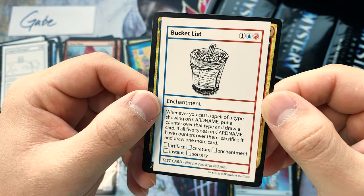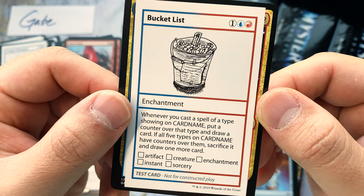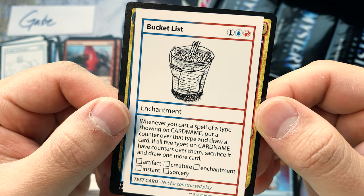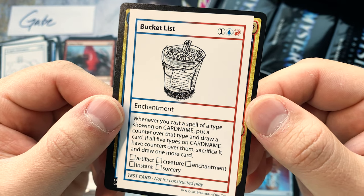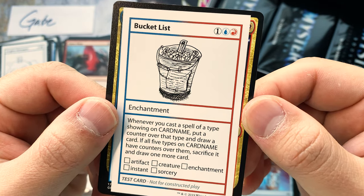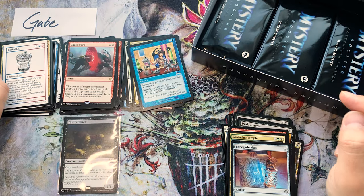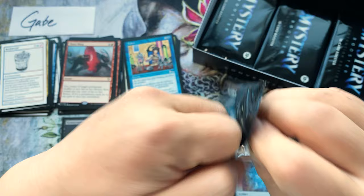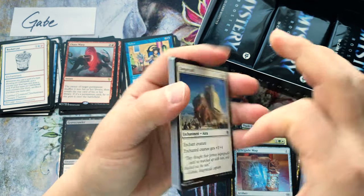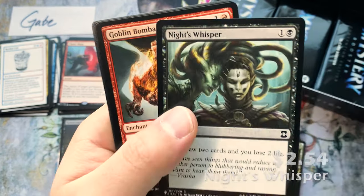Whenever you cast a spell showing a type or card name, put a counter on The Bucket List. Get all five types and a card name counter, sacrifice it, and draw one more card — so this thing can let you draw six cards. It's pretty busted actually, as long as you're casting artifacts, creatures, enchantments, instants, and sorceries. Knight's Whisper — that's a little bit of value.